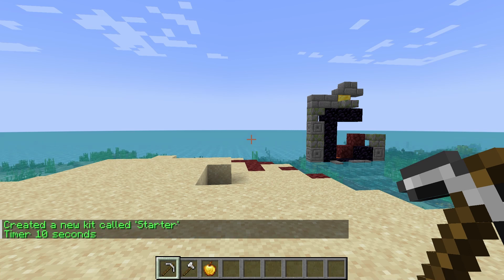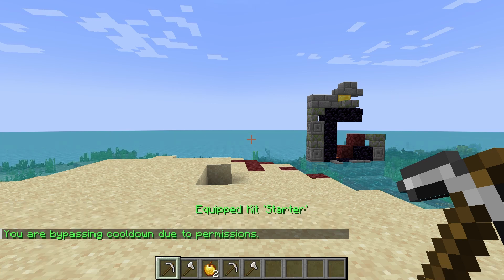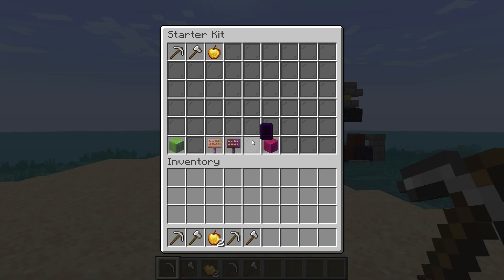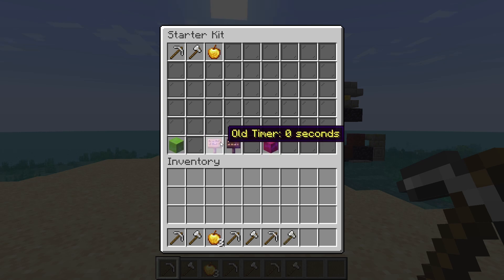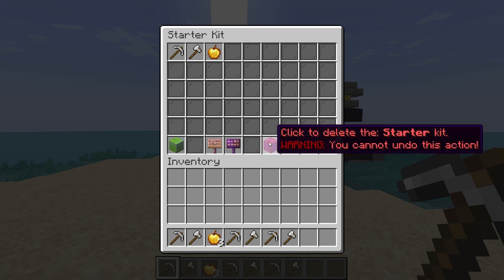This means players can use the command to get the kit every 10 seconds. The command to get the kit is /kit followed by the kit name — so /kit starter. We can also use /show kit, then the kit name, which brings up a cool GUI inventory where you can claim the kit, change the timer, or delete it.